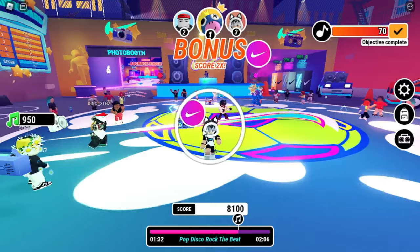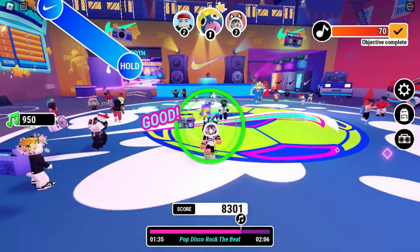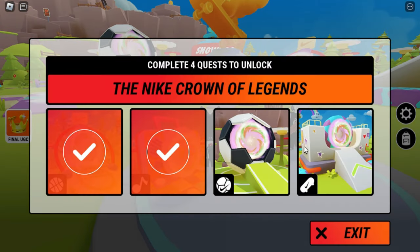Let's go back to the lobby. We need to complete two more quests to get the UGC items. Let's go to the next quest.